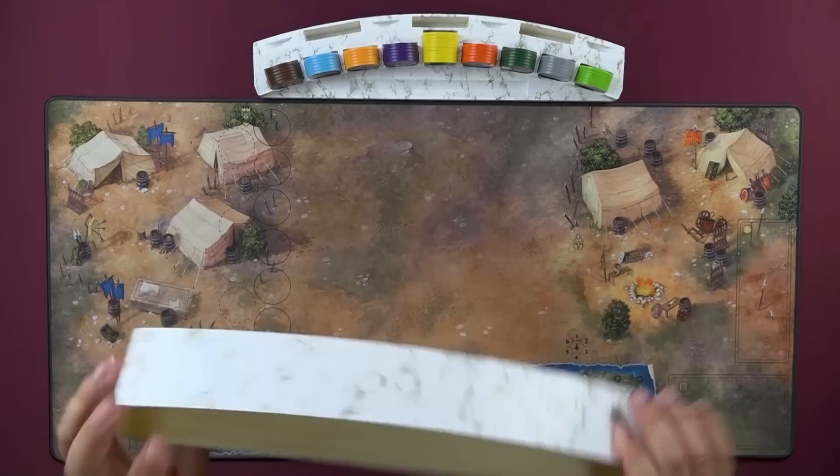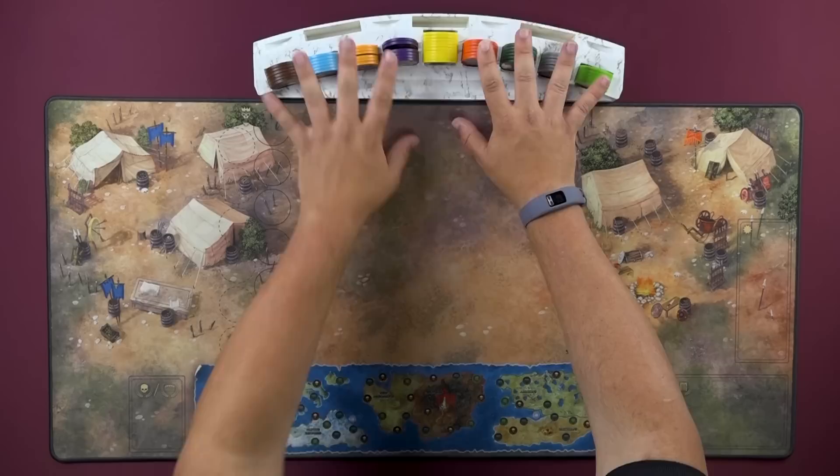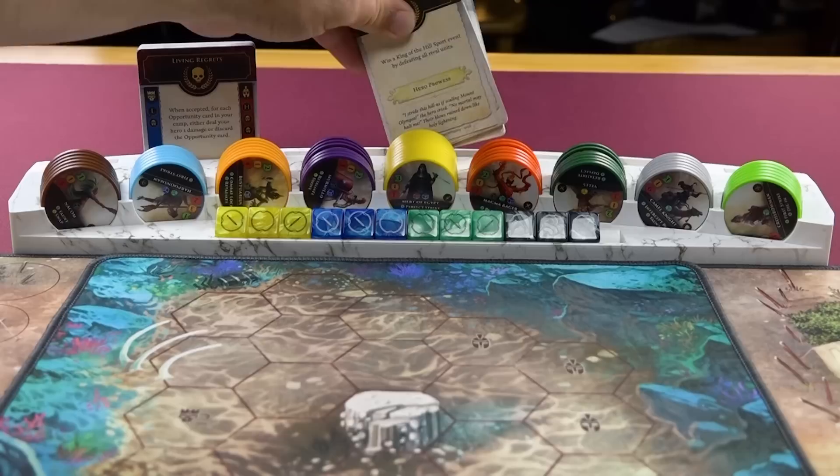You can take the lid off, and you can either use the lid as a stand or set it off to the side. When you first open your game, this will be empty, so you're going to want to load it with your faction chips on the four on either side, and then your gold opportunity chips here in the middle. Then we can go ahead and load our three decks.